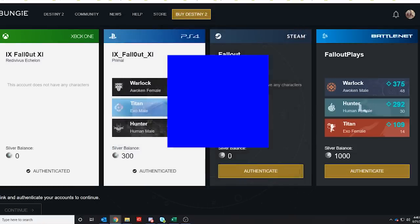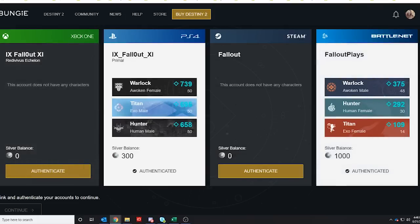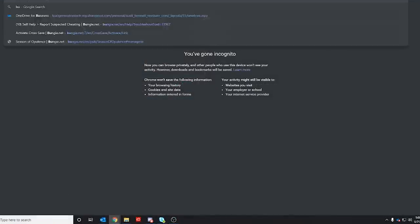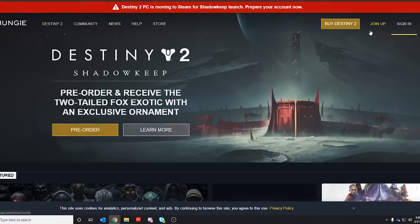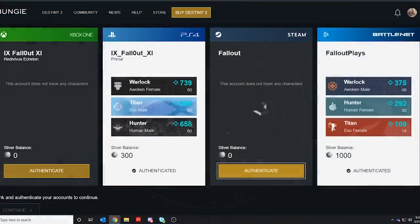To get around that, you either need to be patient and wait until Bungie gets it straightened out, or you can do what I did — I don't know if it will work for 100% of people, but it worked for me. Really hot tip from my good friend CoolGuy: open up Google Chrome and activate Incognito Mode. Open it that way, try the process again, and hopefully it works for you.